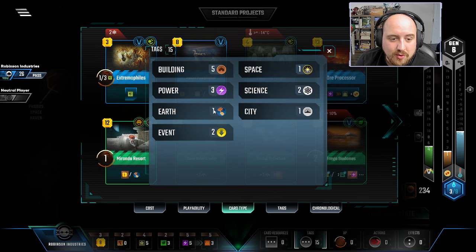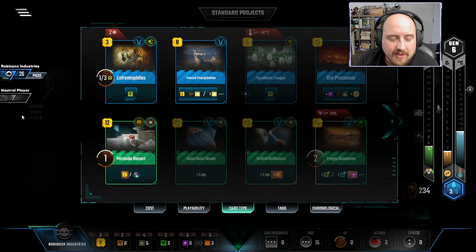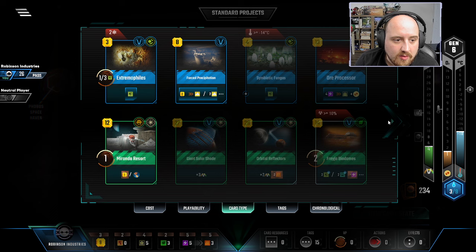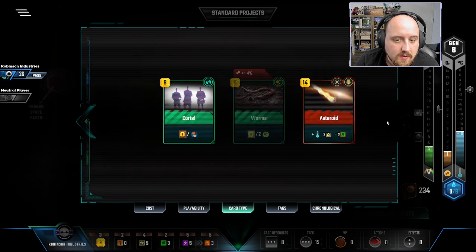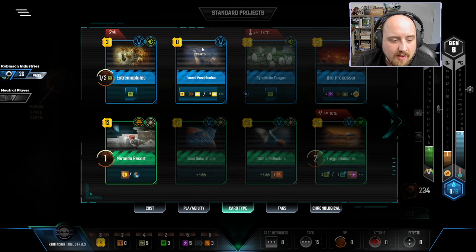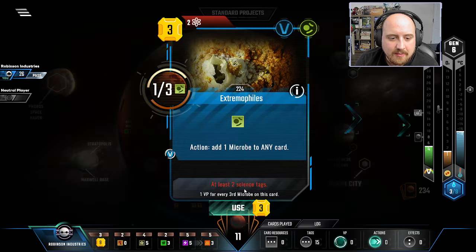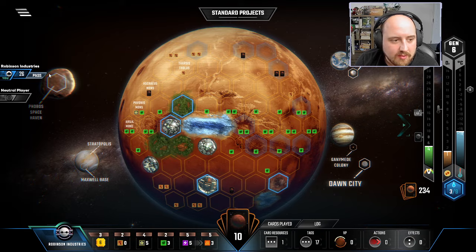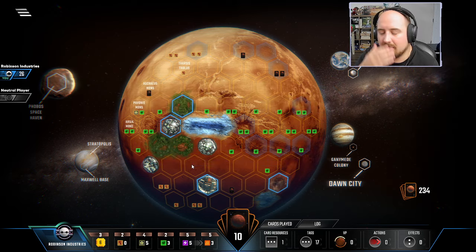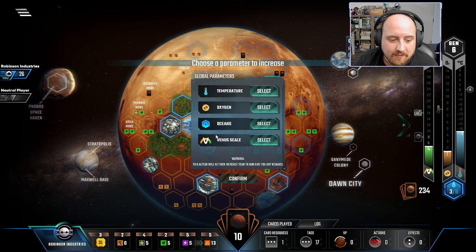I could get to two earth tags and then get Miranda Resort as well. But we really need at least one more earth tag to make this all worthwhile. If I'm willing to sell Worms — I have two micro cards here. I was going to hopefully play Force Precipitation and then sell Worms to play it this gen. But I think I'm just going to be lame — we'll just get a microbe and pass. It's okay, we're just waiting on a couple things to fire us off.